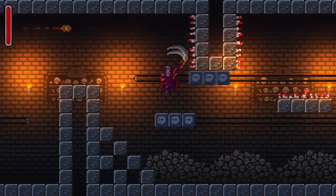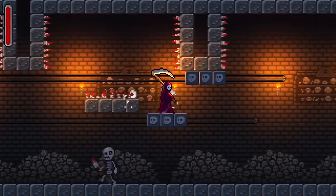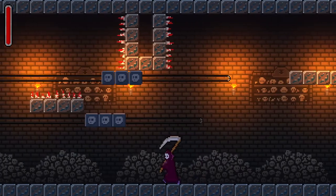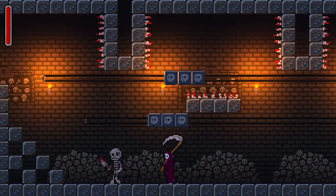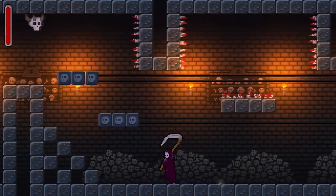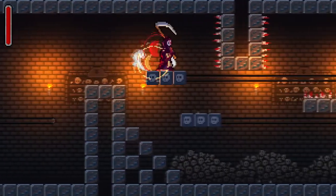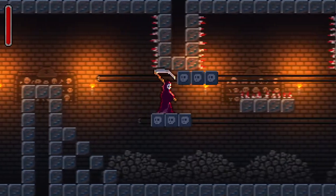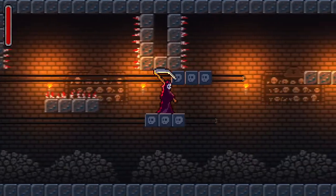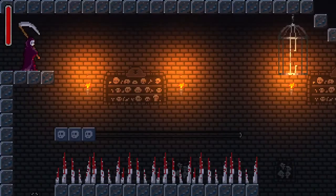This looks very interesting. I see just a skeleton down there — I'm not going to worry about the skeletons. Oh no, I fell down. Now I do have to worry about the skeletons down there. I like those piles of bones. I'm trying to figure out the best way to set them off, making sure I'm going far enough ahead to come back and make that jump. Oh yes! Good jump there.